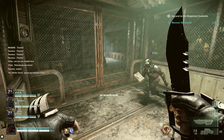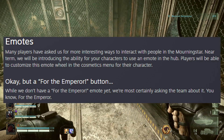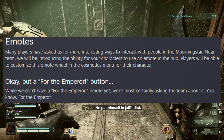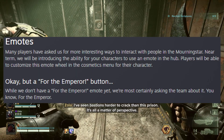It looks like emotes are in the works as well. Many players have asked for more interesting ways to interact with people in the Morningstar. Near term, they will be introducing the ability for your characters to use an emote in the hub, and players will be able to customize this emote wheel in the cosmetic menu for their character.